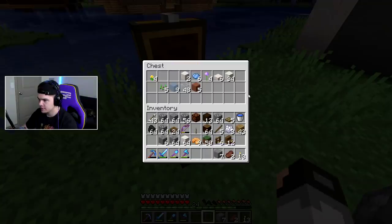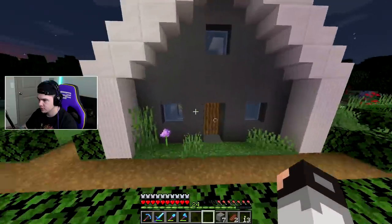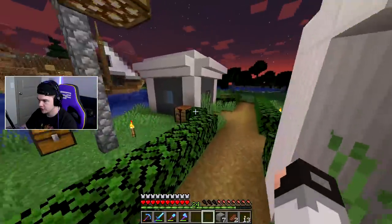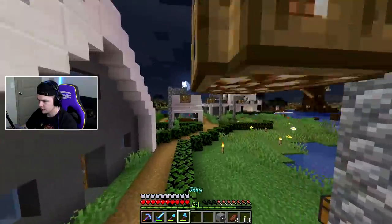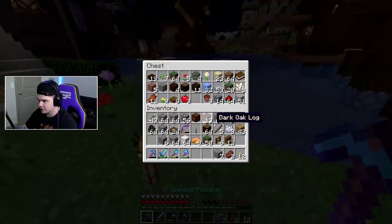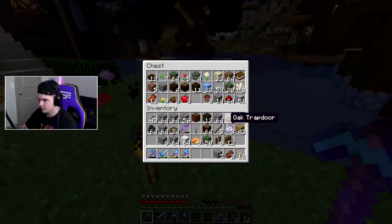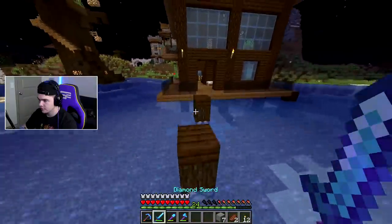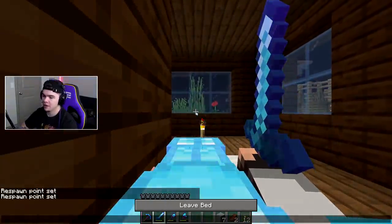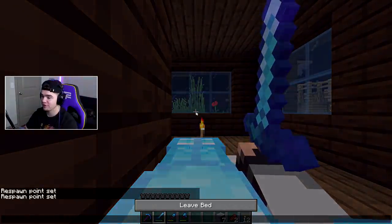I just need a couple lamps, which I don't think I have over here. I guess we're gonna have to go make some more. Some more gravel — nice, I'll take it. I'll take these slabs too just in case we want to use those for something. Got some clay over here, I'll take that as well. Let's sleep and then we're gonna grab a couple lamps and then yeah, we're gonna finish this thing up.